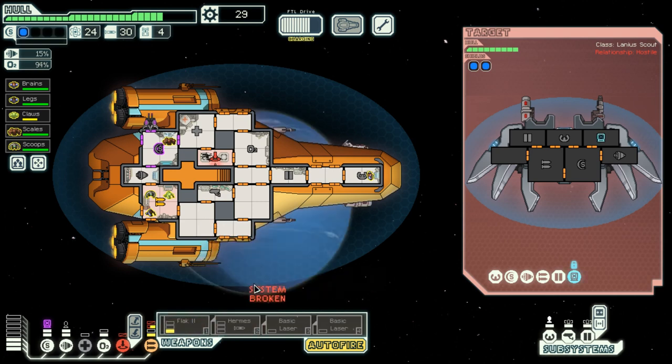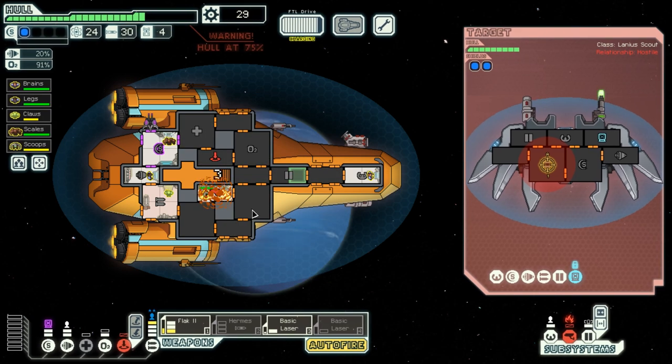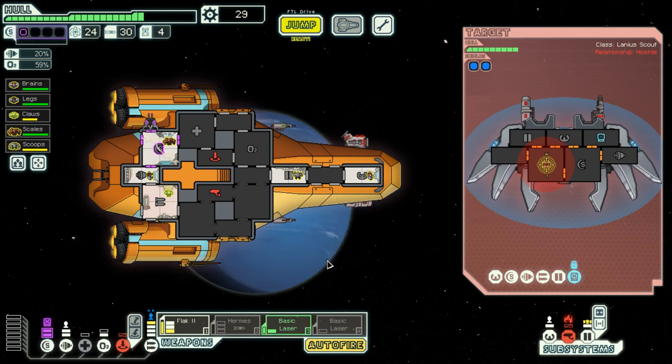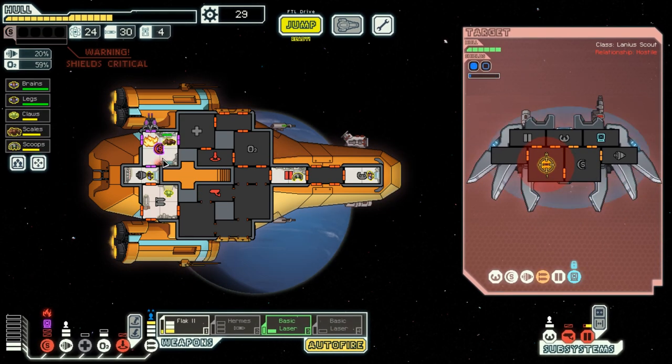I lost my sensors and now there's a fire problem — but this should be okay. Let us prevent the fire from spreading, vent the oxygen of my own ship, and keep firing. This is a dangerous fight indeed — I did anticipate it to be as such. Now my engines are gone and even more fire, but Scales should be able to deal with that quite fine. This is bad — very bad — and the situation continues to deteriorate as the fight drags on.